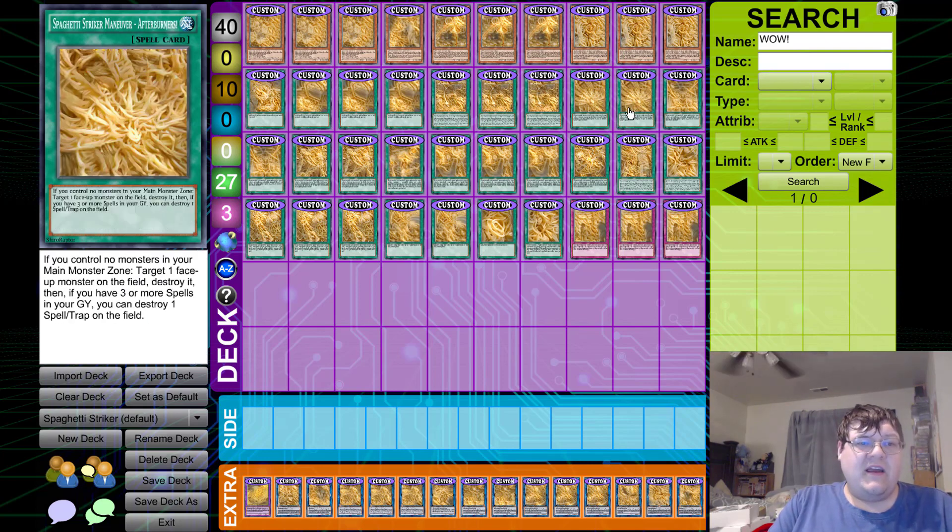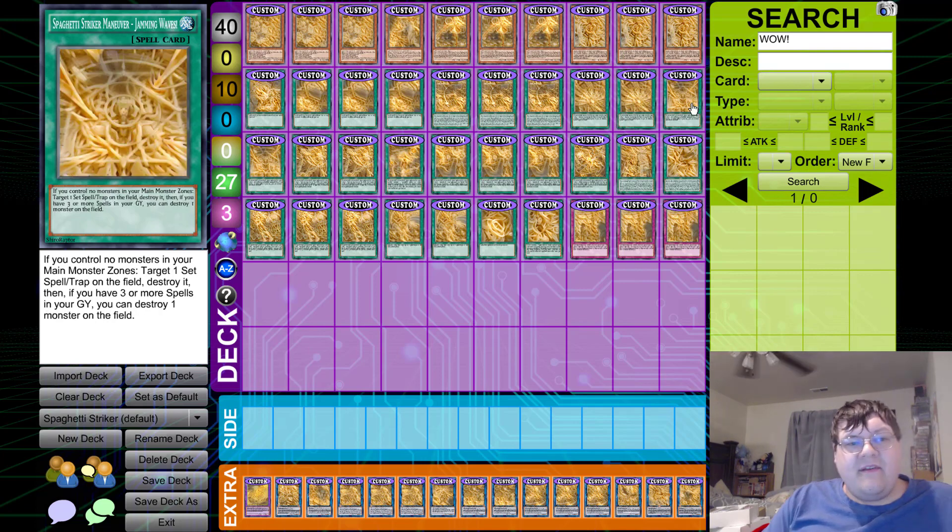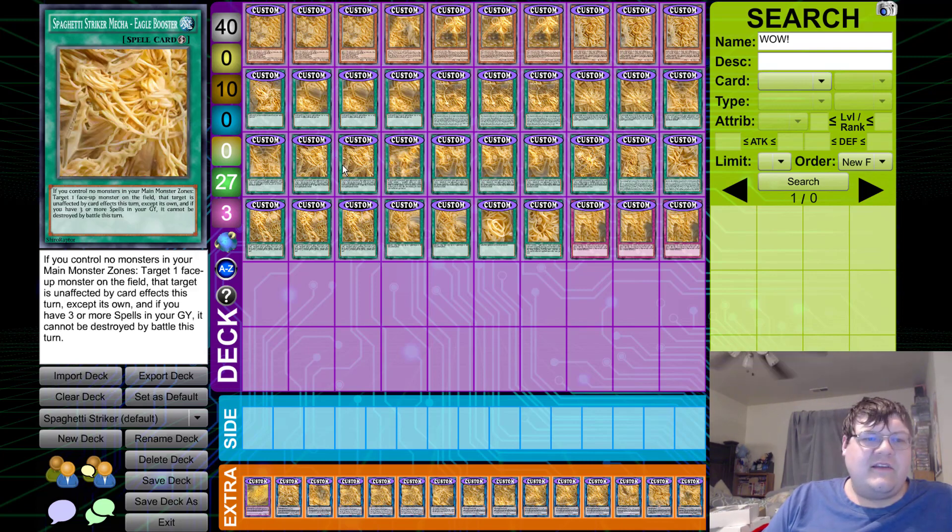We have two copies of Spaghetti Striker Maneuver Afterburners. Not a super big fan of two of this, but it's pretty all right. Being able to blow off a monster and then get the additional effect to clear off a back row — it does have its advantages, really just depends on the matchup. We're packing two of that and two copies of Spaghetti Striker Maneuver Jamming Waves — both this and the Afterburners being a nice little split two-of. We have two copies of Spaghetti Striker Mecha Eagle Booster. This card's very good because you get to target a monster on the field — it becomes unaffected by card effects this turn, and if you've got three or more spells in your graveyard, it can't be destroyed by battle this turn. This card is quite phenomenal, but we don't have things like Pot of Spaghetti in this build, so we're going out with what we have.